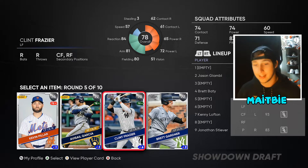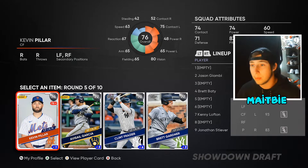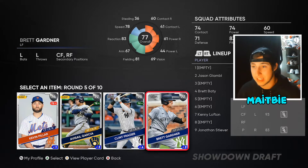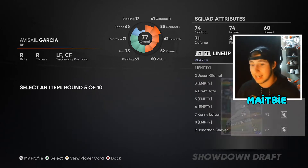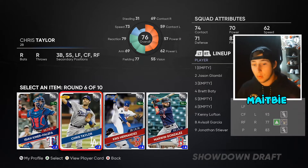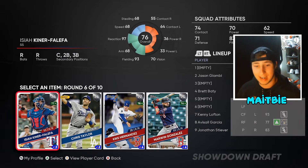Now we're facing the fifth round and we're going to be looking at guys with really good stats. Out of all of them I don't really see anyone that sticks out, but the one guy I kind of like is Avisail Garcia because he has that big contact and looks really good versus lefties. Right here it's not really an easy pick either, and I think I'm going to go Kiki.